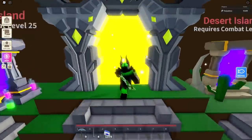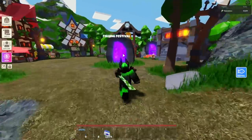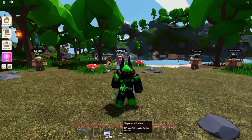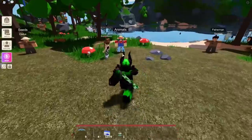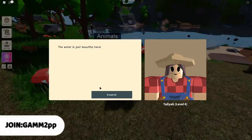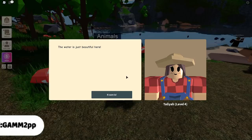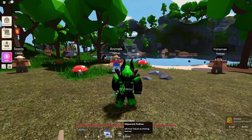Or you can go over to the main island, and where the sign was, there is now a portal that says Fishing Festival by it, so just go through that portal. The first item is the Shipwreck Podium, a gift from Talia at the fishing festival. Right when you spawn, you're going to see Talia — just talk to her. She's going to ask you about your animals, just say good, and then she'll say here I have a gift for you, and you're going to get the Shipwreck Podium.